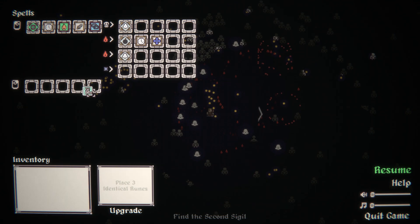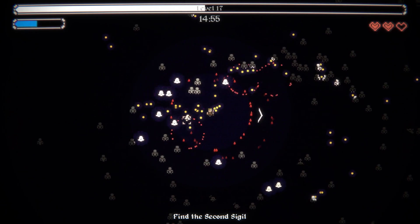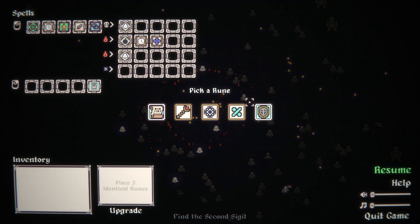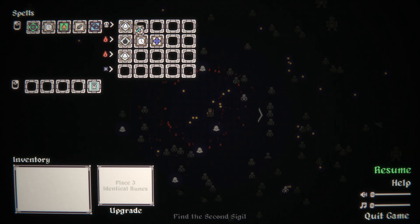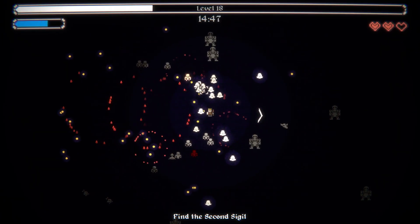And we need some mana regen desperately, because stuff is kind of expensive. This helps. Go for the split on the ghosts - now we're going to be shitting more ghosts. Ever pooped out a ghost before? That's a weird thing.